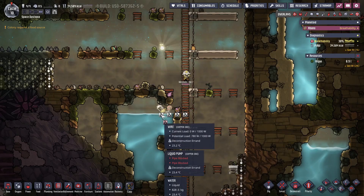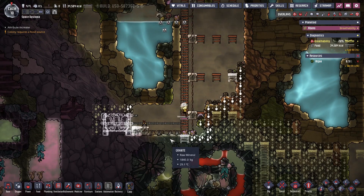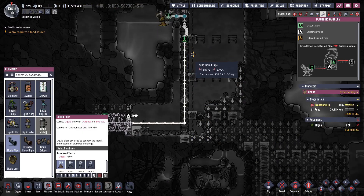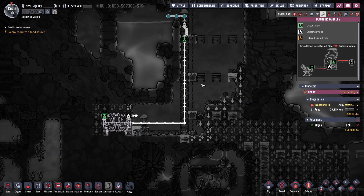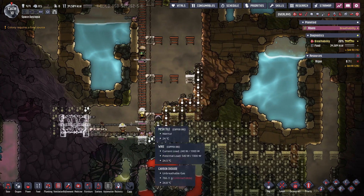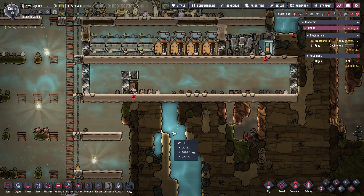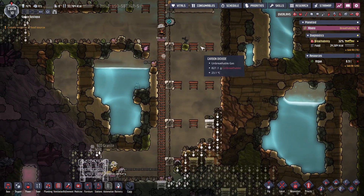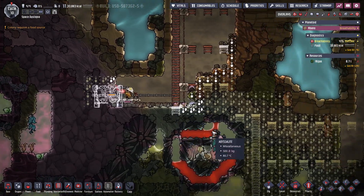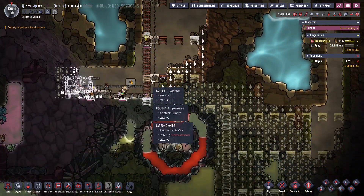We now have some water in here so we can get rid of the pump. And once this is built and powered, and the research is done — which is quite soon — we can build our carbon skimmer and deal with all this annoying carbon dioxide down here. Then my dupes won't waste as much time just going up and down this ladder, which is nice.